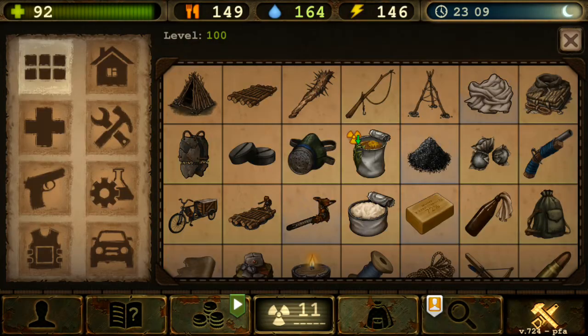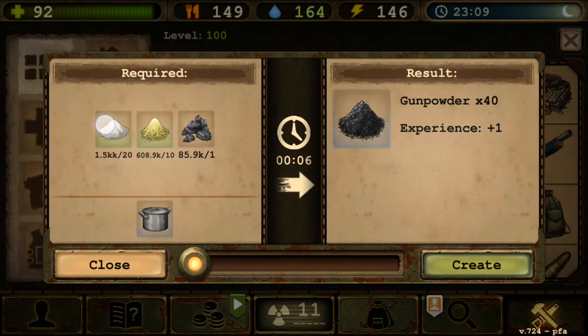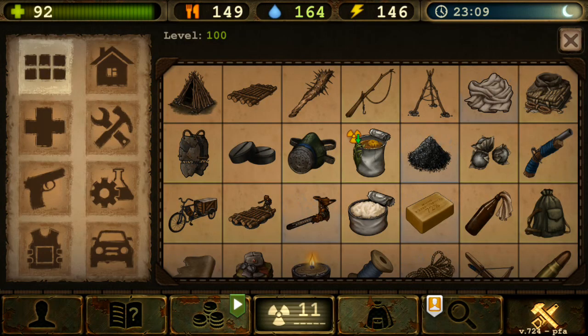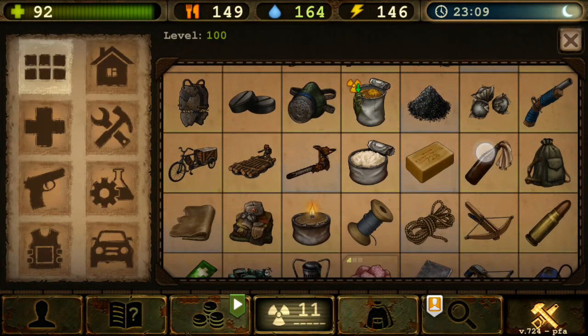Lead Bullet and its variants — I think the gunpowder recipe may have changed; I remember it being 200, not 40. Let me know in the comments. Lead Pull a Lot is the same. Handmade Pistol is useless as it gets swapped out for better weapons very quickly.